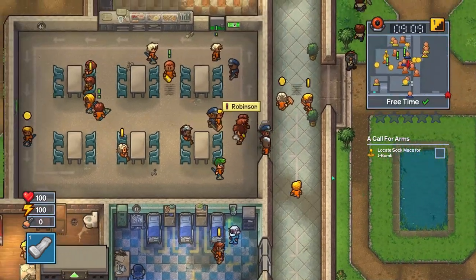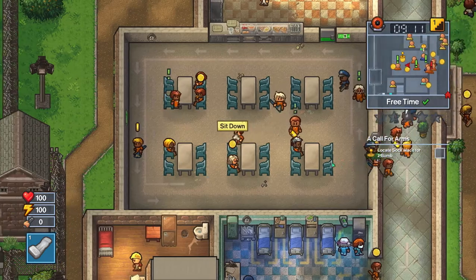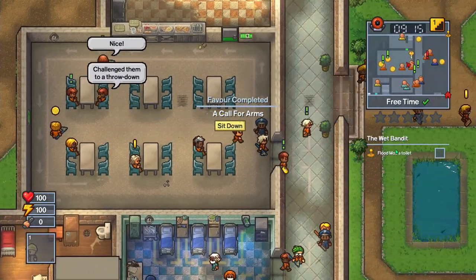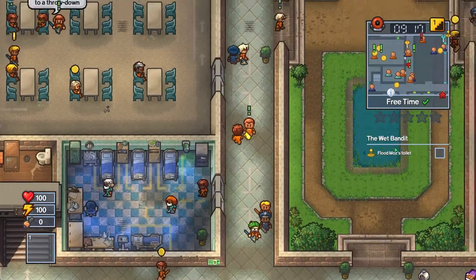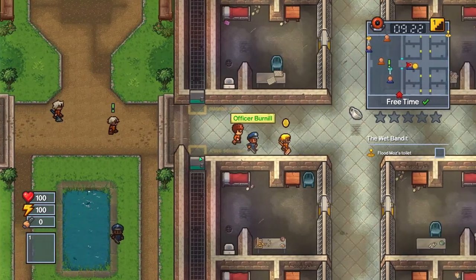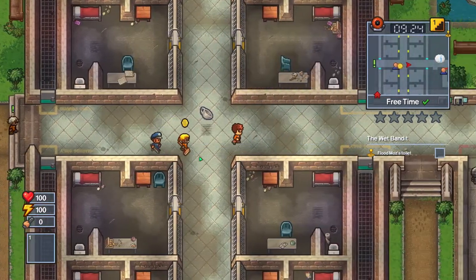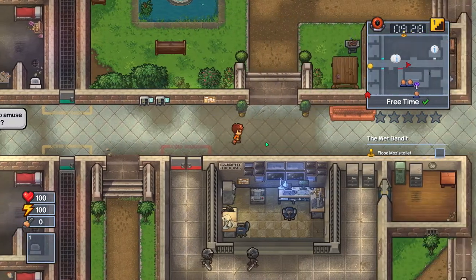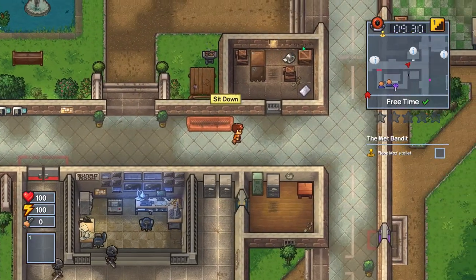Now I gotta go put it back. There we go. Front moss toilet, that's up here apparently. This is gonna be a fun one. Also, I want to see if the items that we left in the room in the last episode are still there. Because hopefully they are. Yes, they are. Perfect.